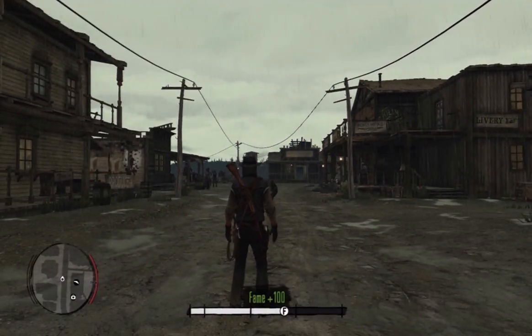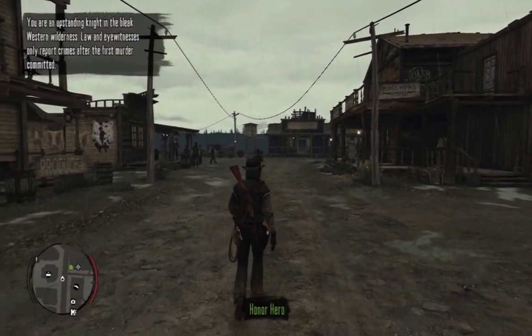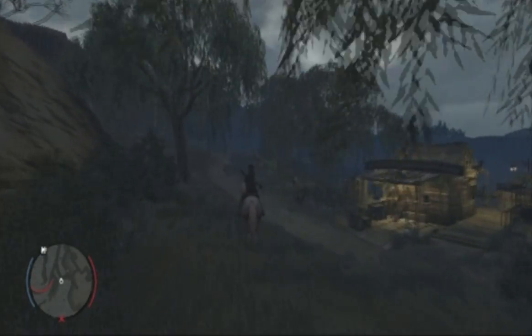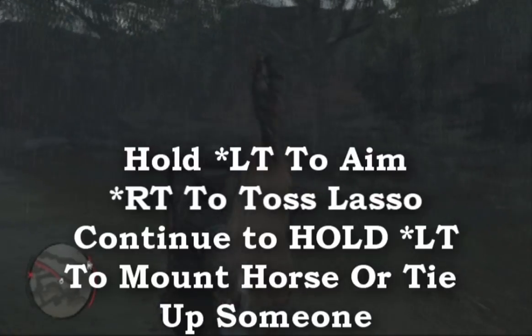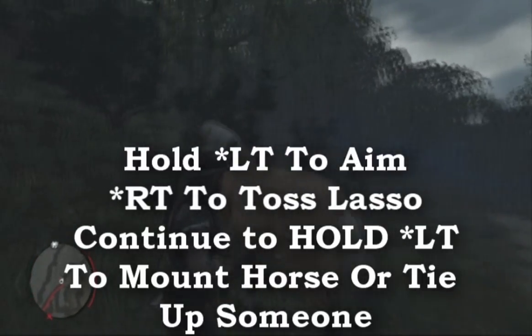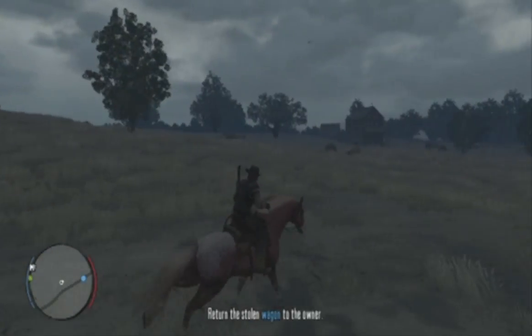The last item we'll talk about is the lasso. If you don't have it yet, you get it by doing jobs for Bonnie — go where she is on your map and she'll give you a lasso and show you how to use it on horses. Whenever you pull out the lasso, you do it just like with any other weapon: hold the left trigger to pull it out, right trigger to throw it and wrap it around a horse or a person.